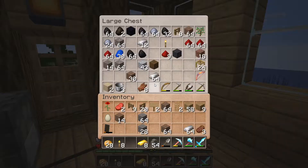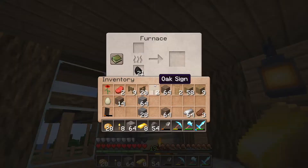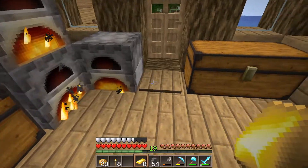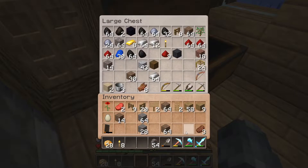What do I have in — oh gold, I forgot I had that. Any more cobblestone? Yes. Right, so they're all making stone. So we can make more stone brick, put that in there and that in there.